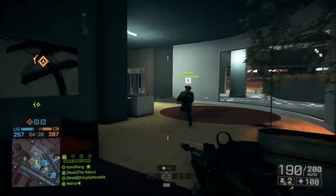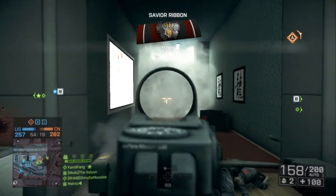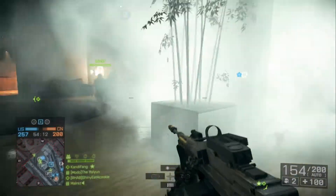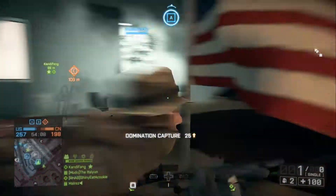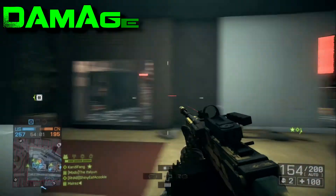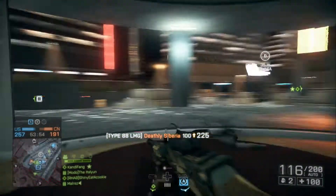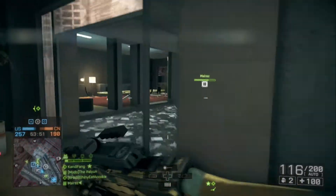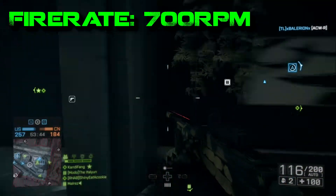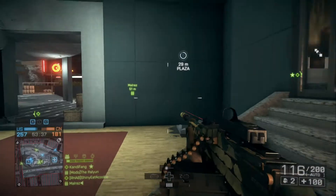The Type 88 is so good because it is the jack of all trades of LMGs. The damage model isn't too stellar — it's 25 max damage, 18 minimum — so that's a four-shots-to-kill. A lot of other LMGs have a higher damage model, like 34 damage, harder-hitting rounds, but they're slower firing. The fire rate is 700 rounds per minute, so it's not the best but not the worst — a medium-firing LMG.